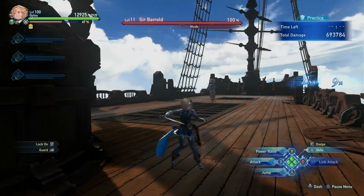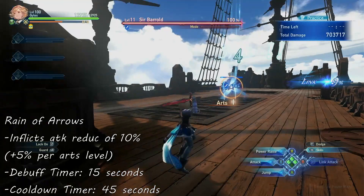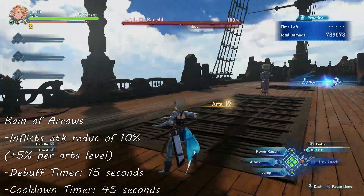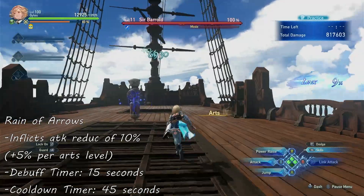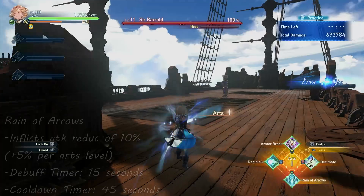The next skill is Rain of Arrows, a 4-hit skill that deals a decent amount of damage and inflicts enemies hit with attack reduction of 10% that lasts for 15 seconds. The attack reduction increases by 5% per Arts level with a max of 25% at Arts level 4. This skill has a 45 second cooldown.